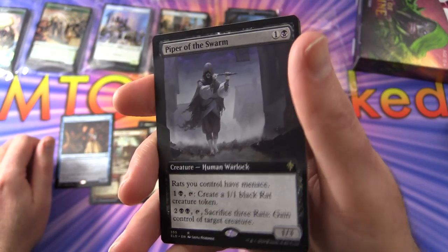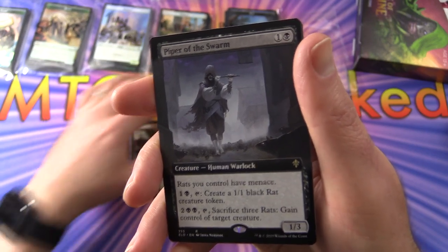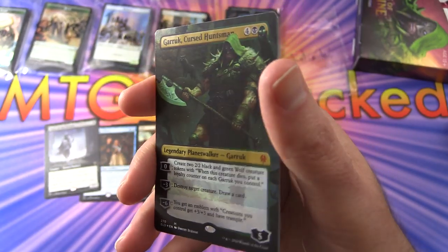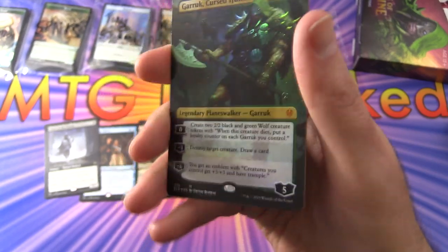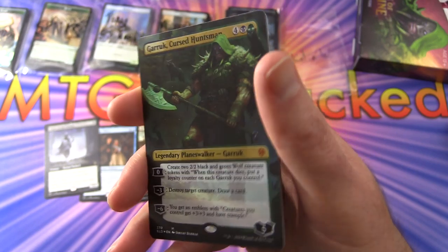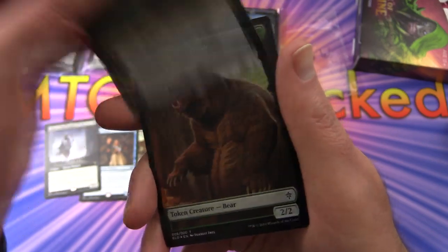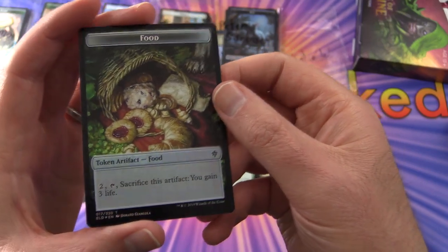You get a full art Piper of the Swarm — that would have gone nicely with that rat token from earlier. And holy crap, look at that — a foil, full art, mythic Garruk Cursed Huntsman! Whoa. I have not seen that yet. Very nice pull there for Katie. And rounding things out with a bear token that flips around into food.